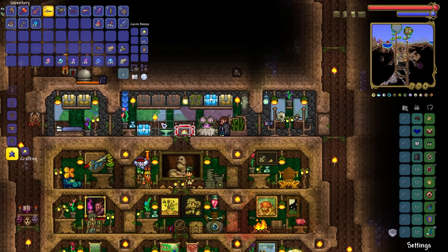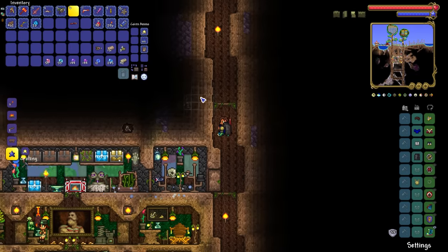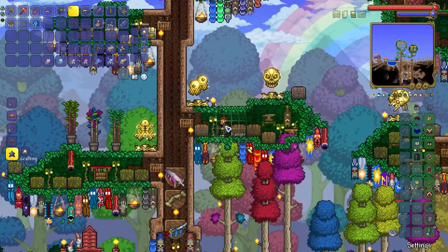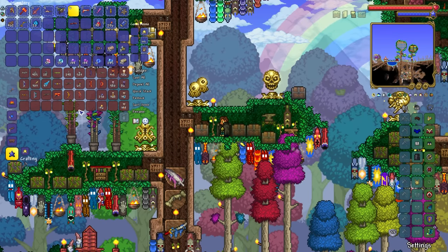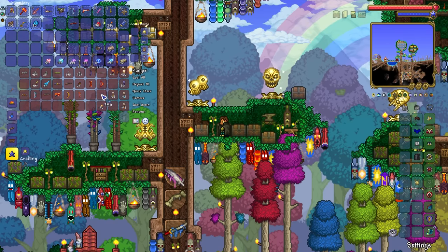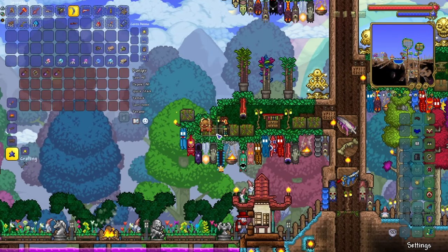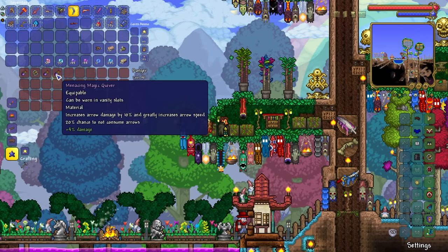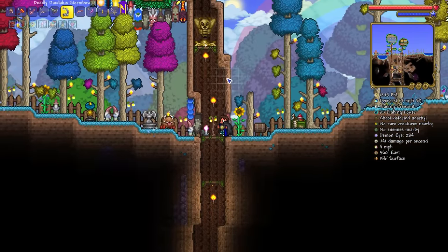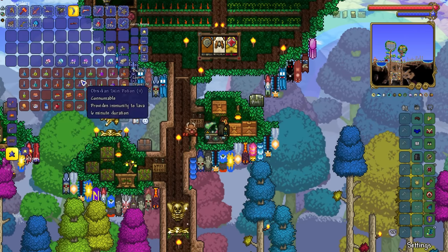There it is, my friends — the Mech Worm. We need only wait for night time now, and we'll have this thing in the bag pretty easily. Just for the sake of old times, we're going to use the all-time great bow combo against the Destroyer — a lot of you guys will know what we're going for here: the Daedalus Stormbow combined with Holy Arrows. The Destroyer won't know what's hitting, my friends. Since we're using a bow, we can also whip out the Magic Quiver — this thing now does 76 range damage, and that's not even taking into consideration the Archery Potion buff.